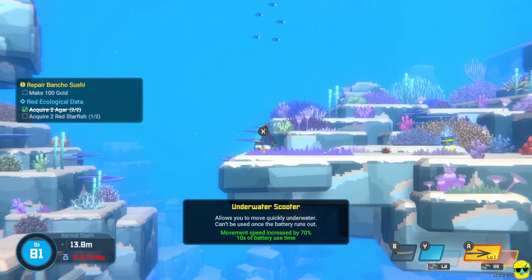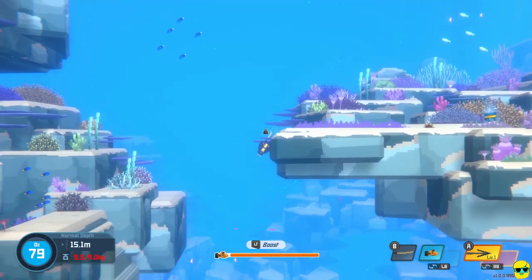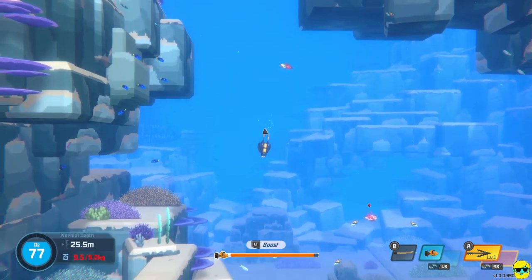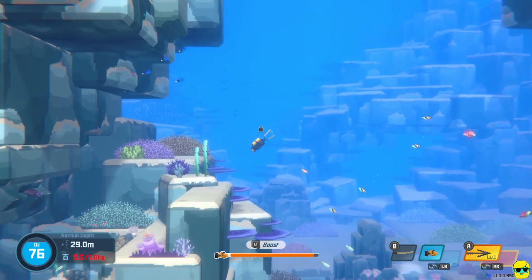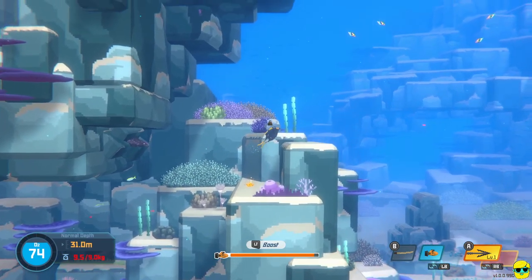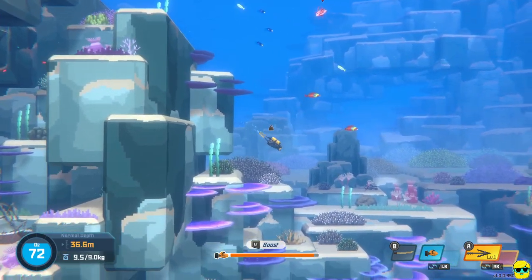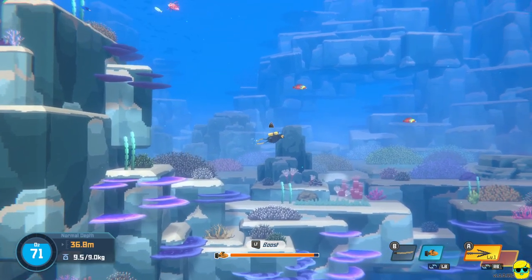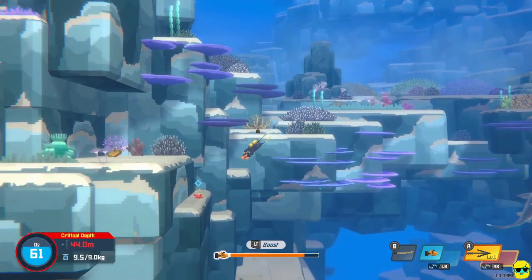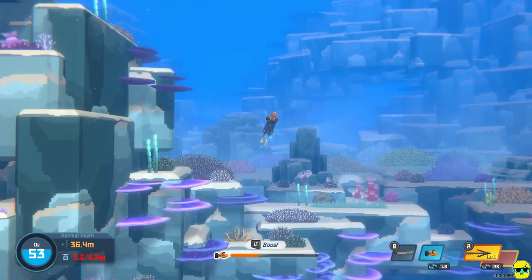We got the scooter! This gives you increased movement speed by 70%, but it only has 10 seconds of use. You can boost with it to go really fast for a bit. It's like the sea glide in Subnautica. I love it for fighting more difficult fish or just getting around if you need a burst of speed, and it's really helpful for surfacing. We're at critical depth, so I'm going to boost to quickly get the item and then swim up.